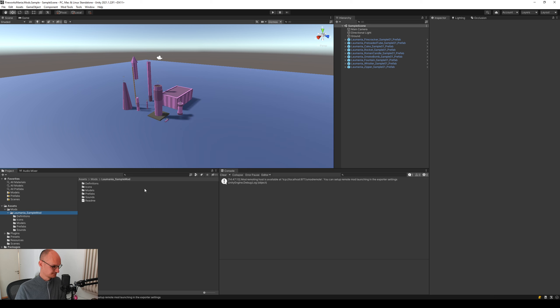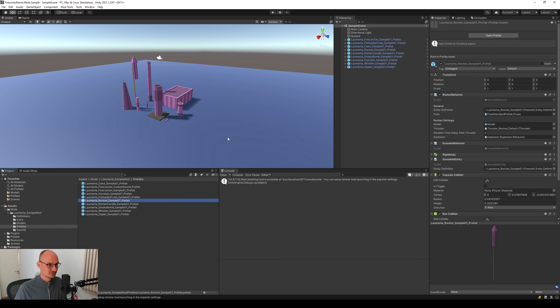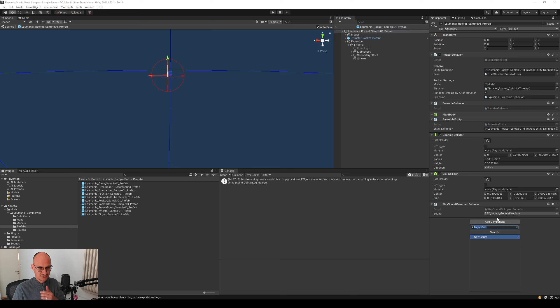Now you can see that the Fireworks Mania Mod Tools is on version 2022.4.1 — you're on the latest experimental version. If we open up a sample rocket, you'll notice some new behaviors: you now have Usable Behavior, Play Sound Behavior, and there's also a new Toggle Behavior that I'll share a video about soon.